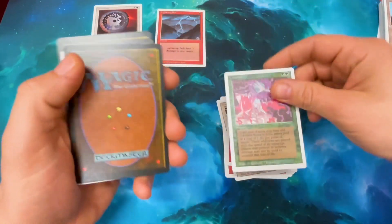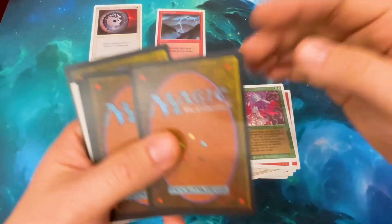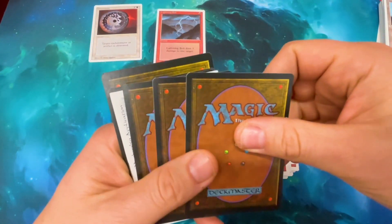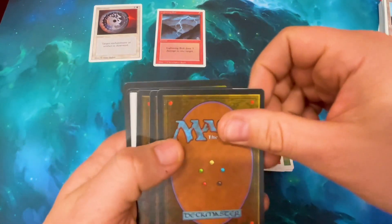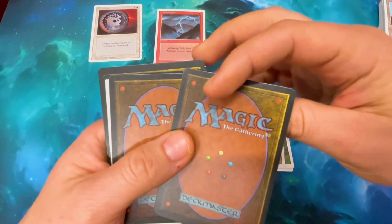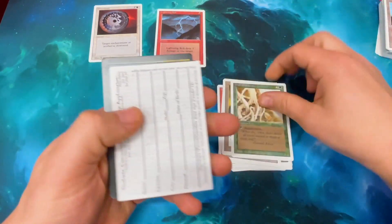Channel. We didn't get a Fireball either, which, you know, it happens - you're not gonna get all the commons. Flash Fires. There's just ones you're used to seeing. This could be it. I don't know - did we just do 13? It's a Forest. We're still on Common Territory. Basalt Monolith - nice. Wall of Brambles.